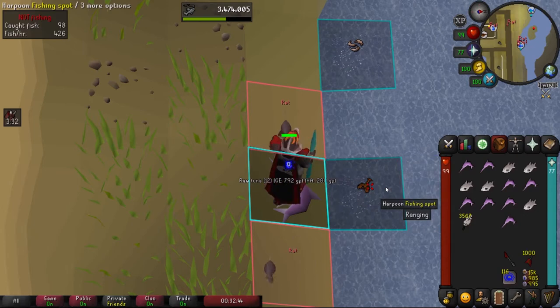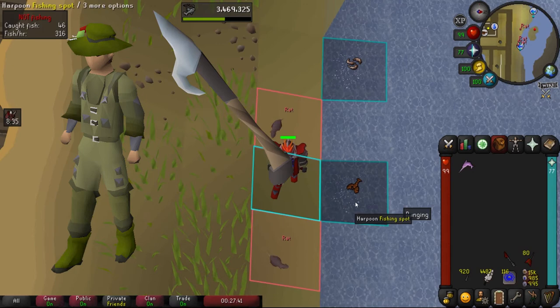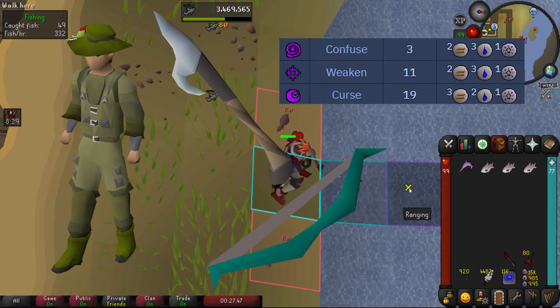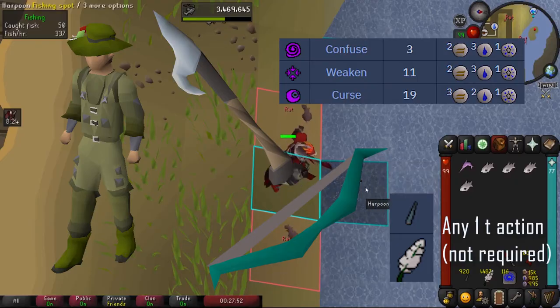For gear and inventory it's extremely simple. Bring the angler's outfit if you have it and your best-in-slot harpoon, preferably the crystal harpoon. In addition, we're gonna want to bring runes for any low-level curse spell, and we're gonna want to be wielding a bow with no ammunition. Lastly and optionally, you can bring any one-tick item.